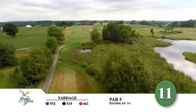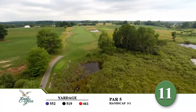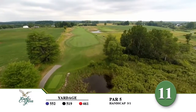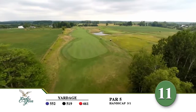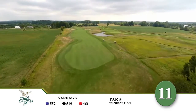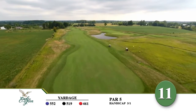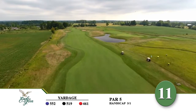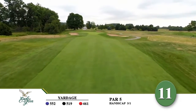The eleventh hole at Eagle Glen offers a serious challenge. One leading golf writer says this hole is destined to become one of the classic par fives in the state of Michigan. It's long and tight with a challenging tee shot over a marsh. Water protects the right side with out-of-bounds along the left. The second shot distance needs to be chosen carefully as two bunkers are placed near the landing area.